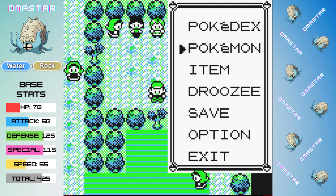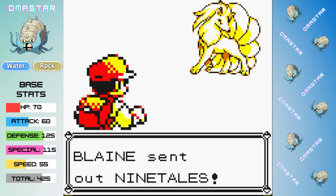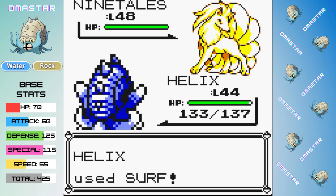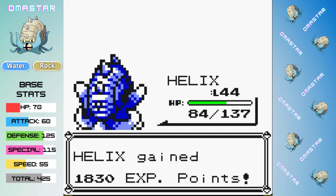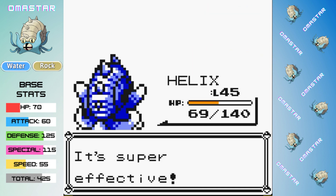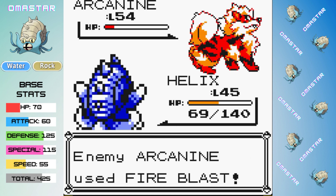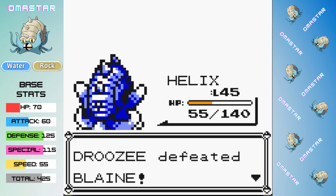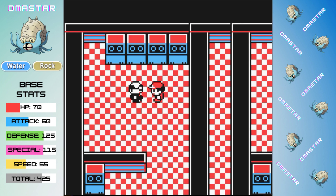Now we have the option of either Blaine or Sabrina. Because of our type advantage over Blaine, I'm heading to Cinnabar Island first — plus his special boost could be helpful to tank Sabrina's Psychic attacks. We're going to be relying on Surf. We don't one-shot Ninetales and it confuses us, which is annoying, but eventually we snap out of confusion and finish it off. Rapidash outspeeds us but only hits a weak Takedown before our Surf takes it out. Arcanine leads off with a Reflect, which is absolutely pointless, and that Fire Blast is four times resisted doing almost nothing to us. Another Surf takes out the Fire Dog and that gets us our sixth Gym Badge.